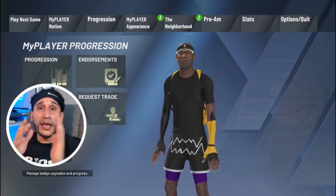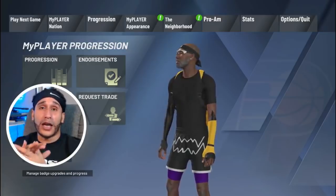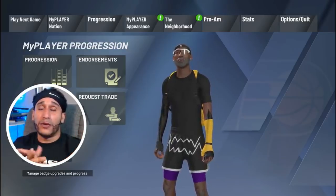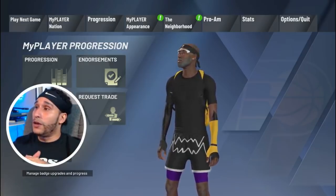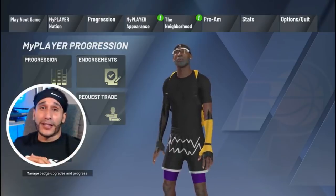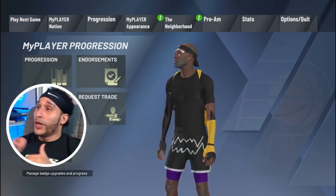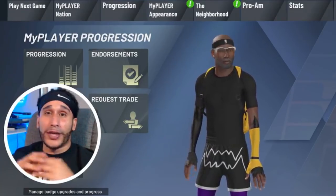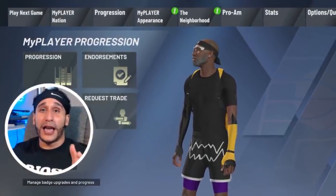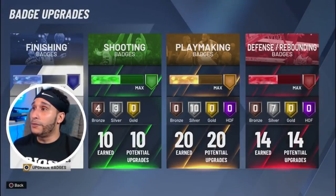First and foremost, I want to send my thanks to all of you guys because you've been absolutely amazing. My thanks goes to God first — put God first and it seems like everything else just falls together. So aside from these badges, think of putting God first and everything in your life might get aligned properly as well. We're going to get right into these badges without wasting any of your time.